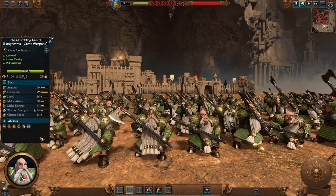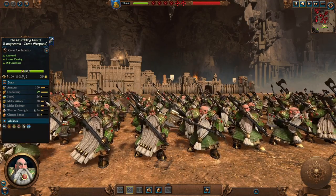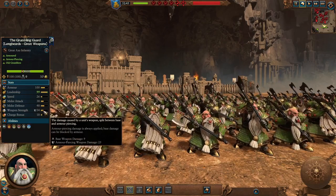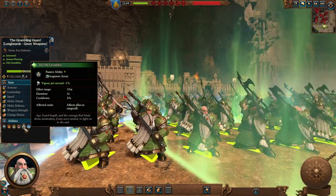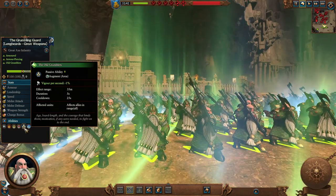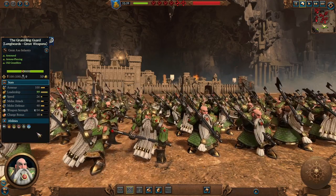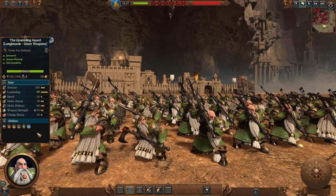The Grumbling God, the Longbeards with Great Weapons Regiment of Renown, are still armored with good stats and melee attack and melee defense — improved because they have unit rank 9. Still that armor piercing damage, but the main idea is their passive ability affecting allies in range, giving them vigor so they won't tire as much. Definitely a good addition to your front lines, ensuring you can attack specific enemies and dish out tons of armor piercing damage.